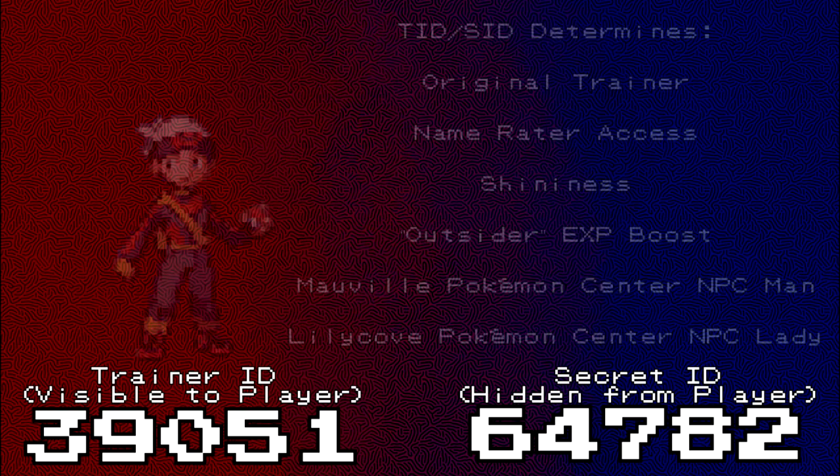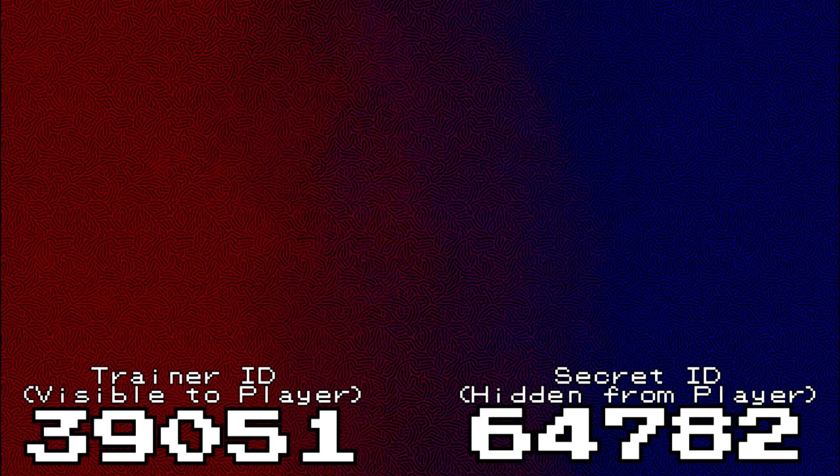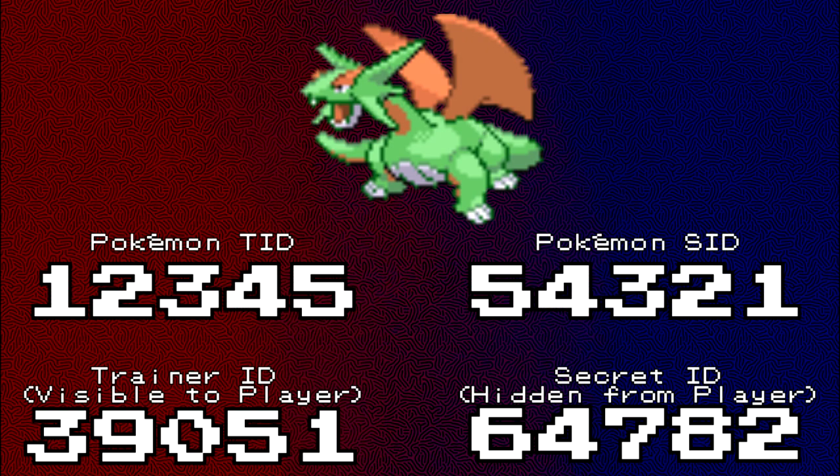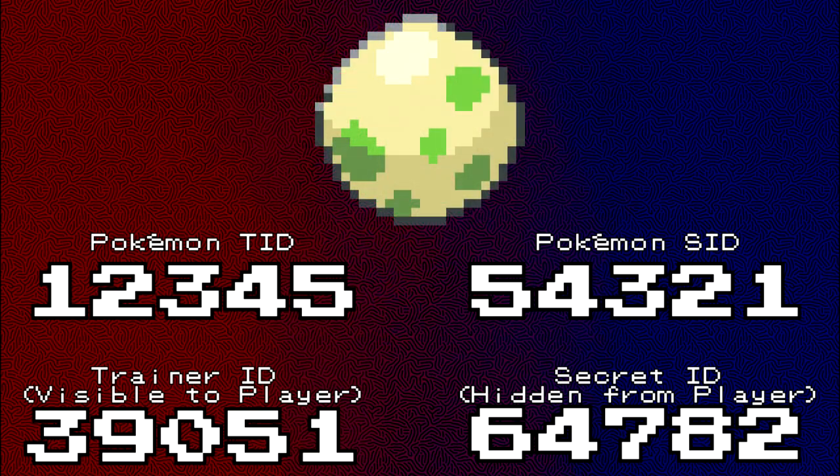Now that we know about these numbers, imagine you're the game, and the player has just caught a wild Pokémon. The game checks what ID numbers the player has, then checks the Pokémon's — and these are different. But if the player just caught this Pokémon, it should have the player's Trainer ID. Because the game sees this mismatch, the Pokémon fails the checksum and is banished to the egg dimension, never to be seen again.